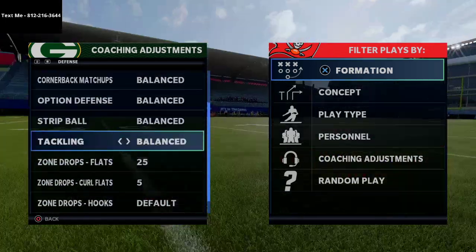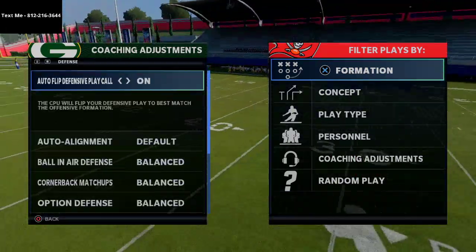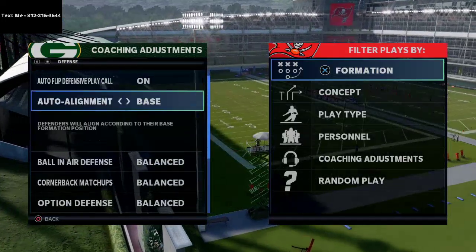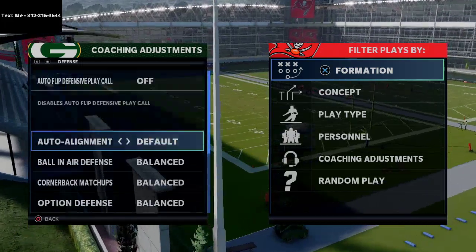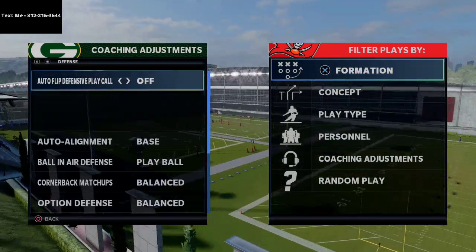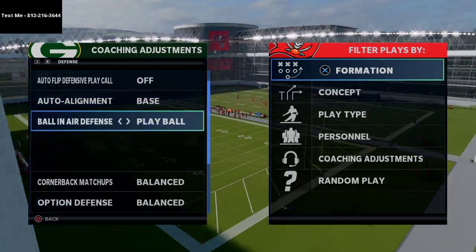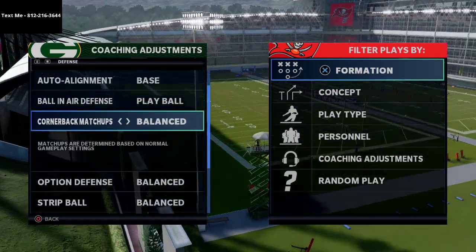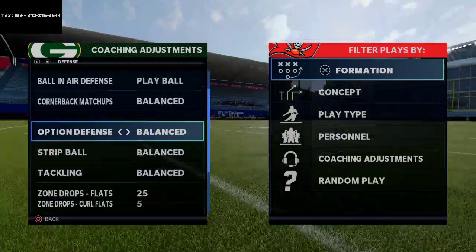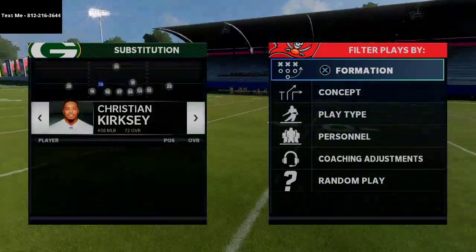You can see here I'm putting my zone drops to 25 yards and my curl flat to 25 yards. The key with this defense: you want to have auto flip on, in my opinion, but you want to set it to base align. You could run it with auto flip off and I'll show you how to do that first, because that's probably my preferred way to play. We're going to go to base align, ball and air defense, play ball, cornerback matchups by speed, and leave it on balanced.